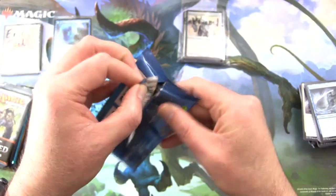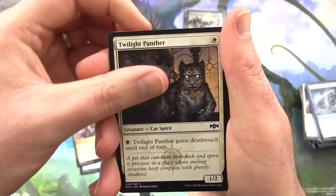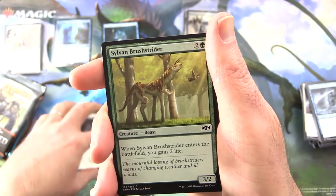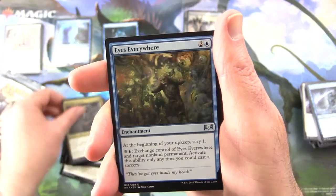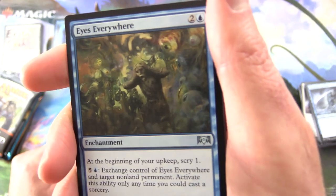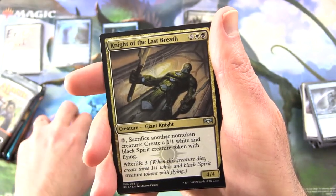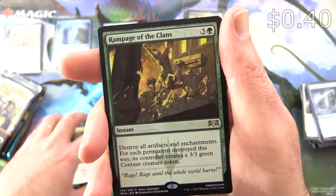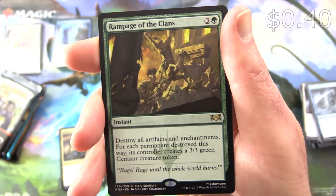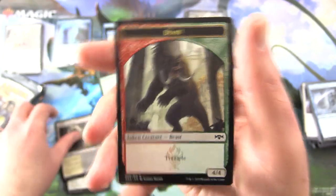We have Ravnica Allegiance, and I could do with a Hydroid Krasis right about now. We have Arrester's Admonition, Savage Smash, Twilight Panther, Persistent Petitioners — I'll chuck that in, I still think that's over a buck — Silver and Brush Strider, Plague Wight, Justice's Portal, Final Payment, Act of Treason, Imperious Oligarch, and uncommons — we have Eyes Everywhere, Terramorphic — actually that Terramorphic was decent back in the day, I'll chuck him in — Salamander Drake, Knight of the Last Breath, and the rare is Rampage of the Clans. Instant for 4: destroy all artifacts and enchantments; for each permanent destroyed this way, its controller creates a 3/3 green Centaur creature token. Plus an Orzhov Guildgate and Beast token.